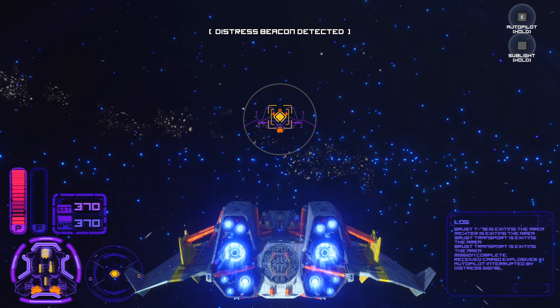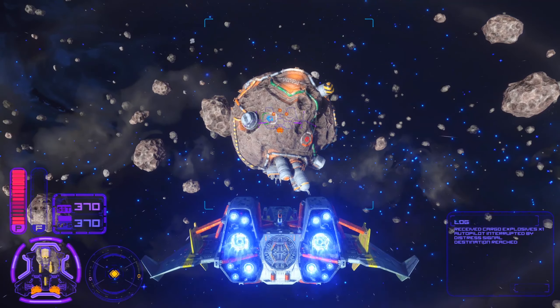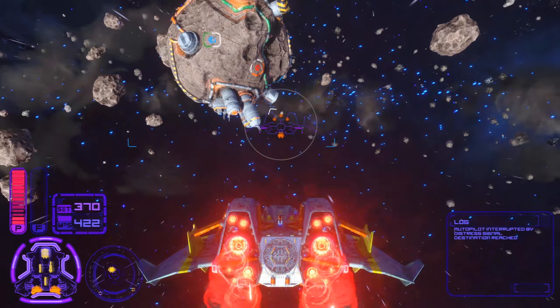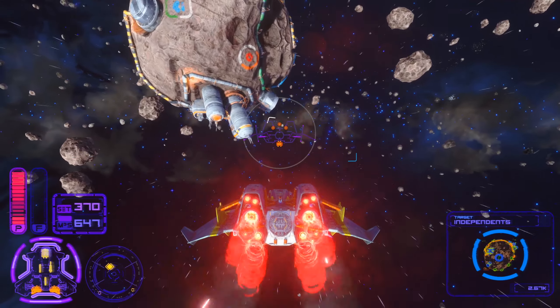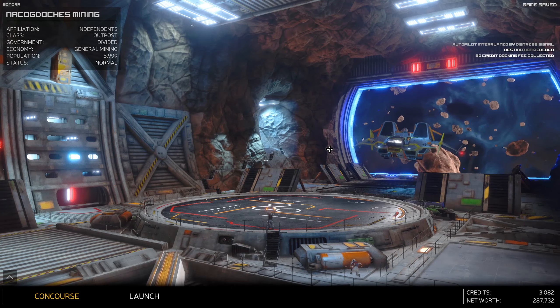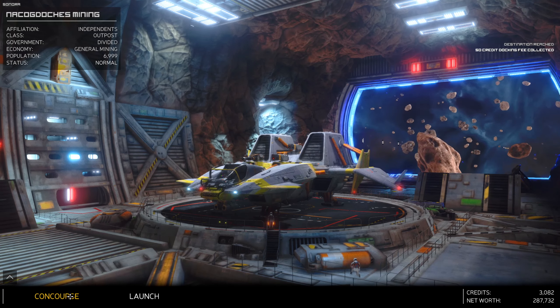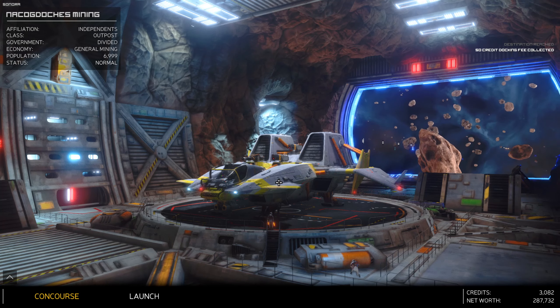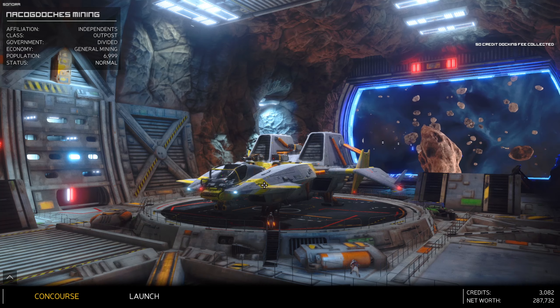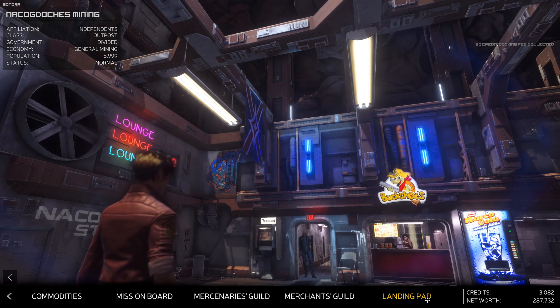Destination reached. Let's tab forwards and we should get an option to dock. Docking request received, automatic landing. I didn't press escape but there was no actual transition - I've turned that off in the options so only this kind of loading screen appears. You can use it immediately as soon as it appears. The autopilot transitions are still there but you can escape those by pressing escape and skipping through them.